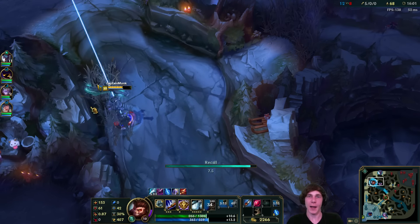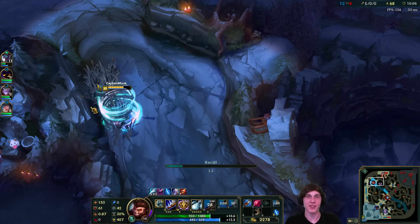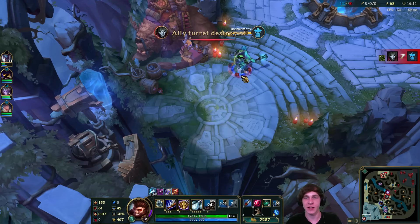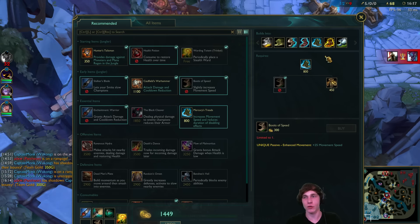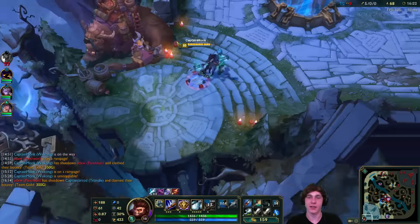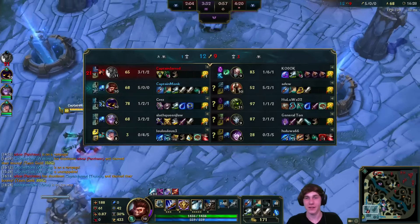As you guys can see though, I'm still kind of unfamiliar with how to clear as Wukong in the early game. I think there's probably a better clear I could be doing, and I'm just not really familiar with Season 7's jungle just yet, as I've been playing so many different roles and different characters. This is like my second time playing Wukong in Season 7's preseason. So I don't really know what I'm doing in the early game clears, but I get through it - and that's the most important thing. After that I know how to play Wukong mechanically because he's my main champion.